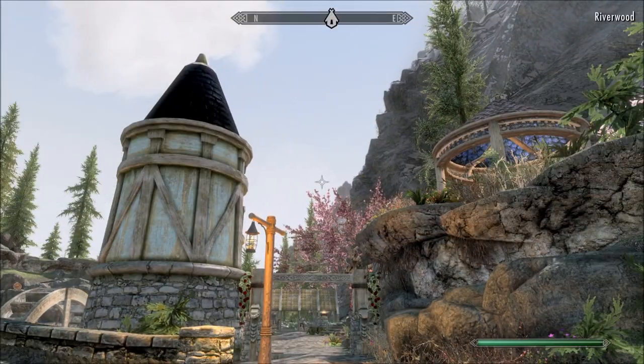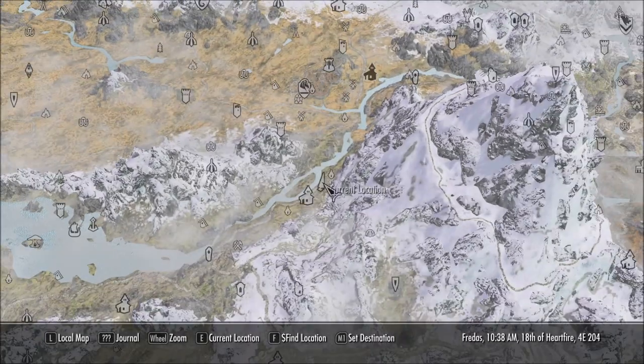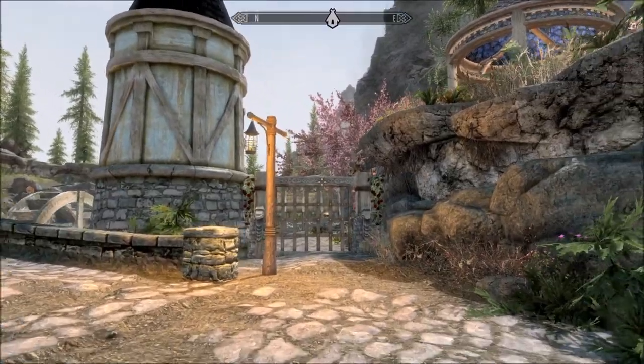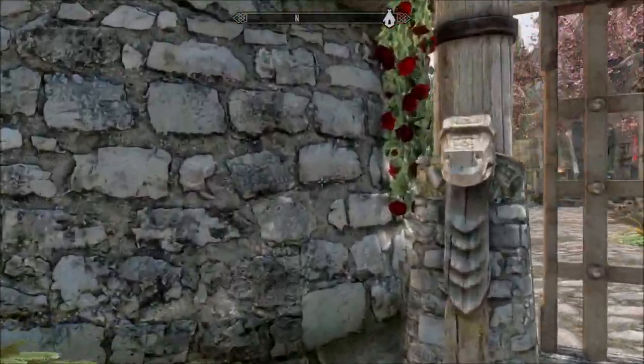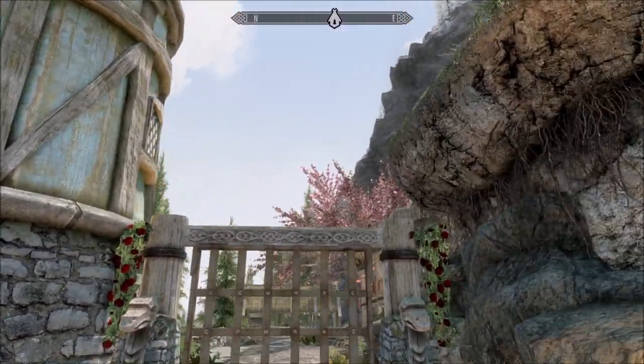Hi everybody from a beautiful day in Skyrim. Today we're looking at Lone Wolf's Manor by Lone Wolf. We are right outside of Riverwood, just by the bridge as you can see there. To get this place it's 10,000 of your gold and you'll find a sale board right here. Well, you can't see it now because it's gone, but you know it was there.